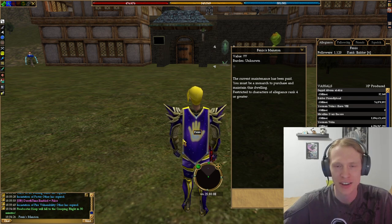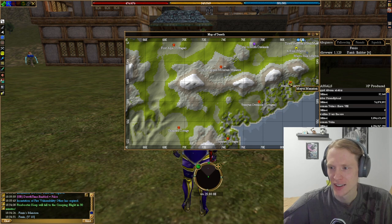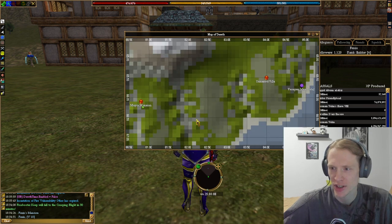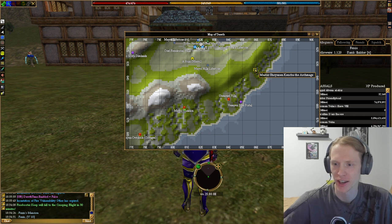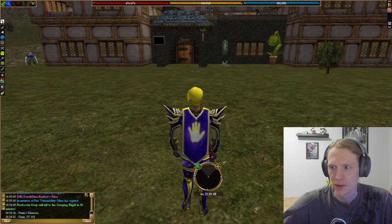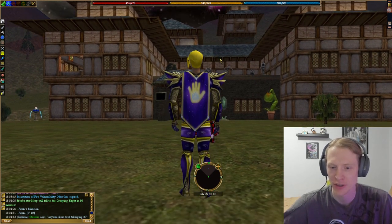I took up the same mansion that Friendly Toad had before, which is the one in Mayo, kind of near the Master Mage. The Master Mage is over here and here's the mansion. So pretty sweet — I have like 1,100 followers, so it's been a lot of fun taking over.